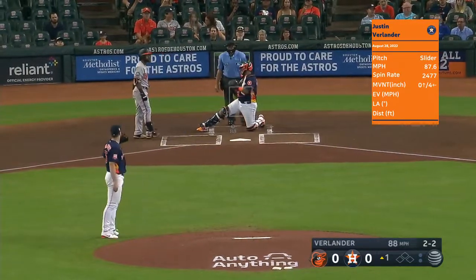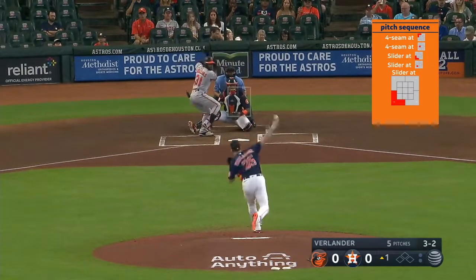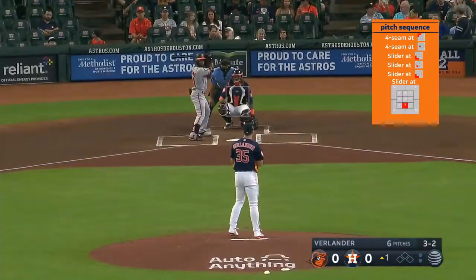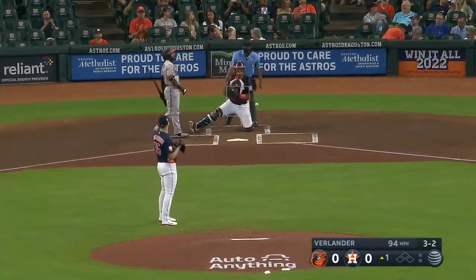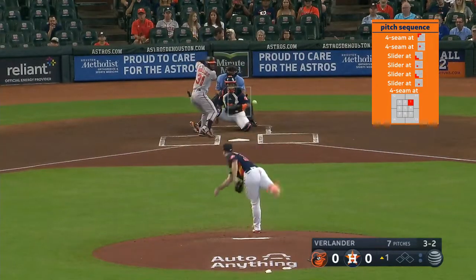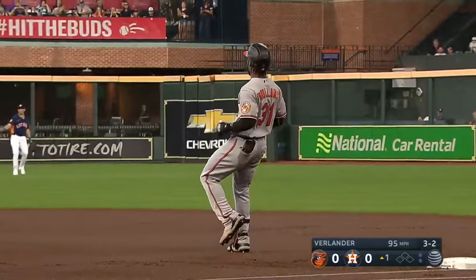Another check swing on a pitch down, and Mullins has somehow stayed alive. Today in only five innings that was in Baltimore. When J.B.'s obviously got the stuff to do it, a little bit of a battle early on here with Mullins. Line drive off the glove of Jeremy Peña into center field — Peña couldn't make the play on the short hop.